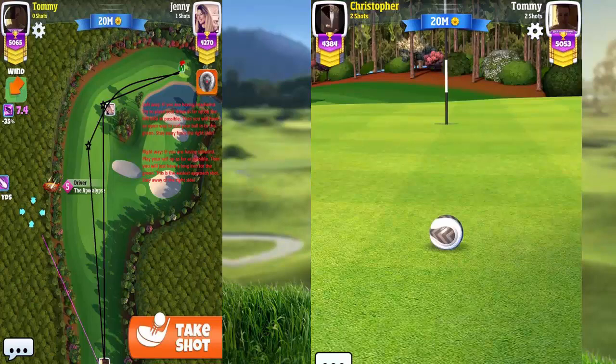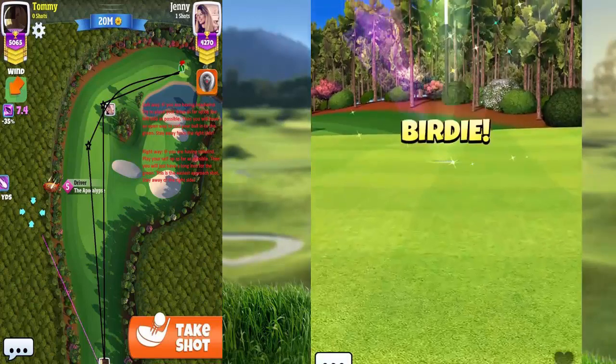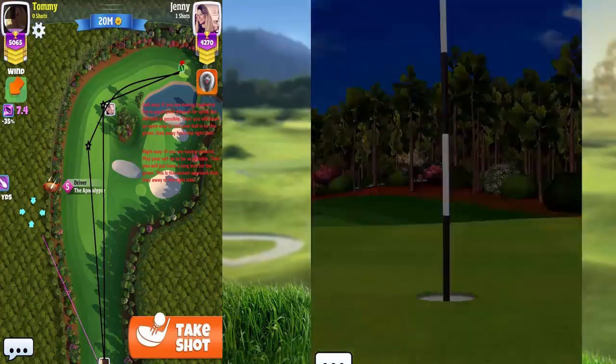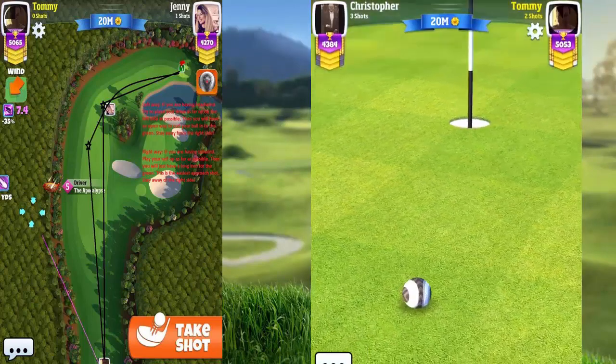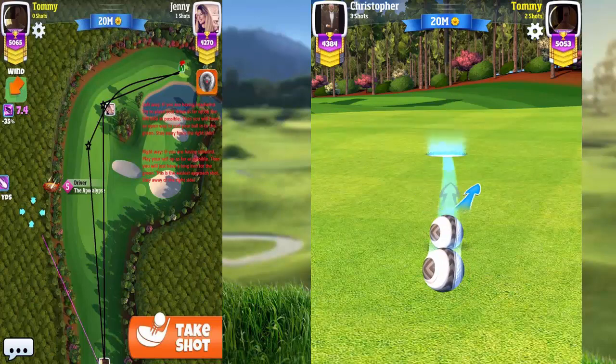If you're playing the Masters division, going to the right side on your second shot could be a possibility. But for Pro division, go straight up. If you're having headwind, max it out and get as far up as possible, but don't put the trees in play. If there's headwind, go a bit more to the left side so you have open space to use your curl with your wood.